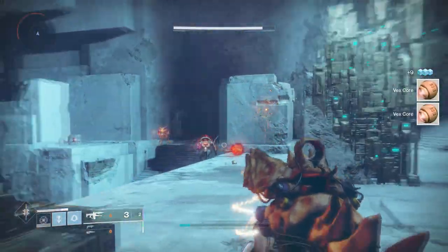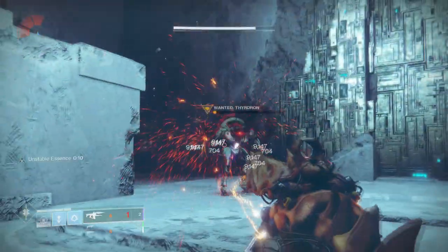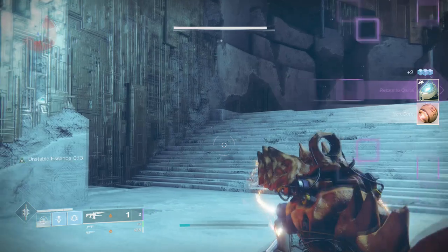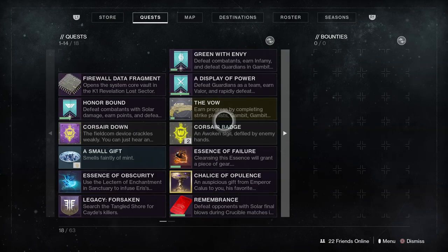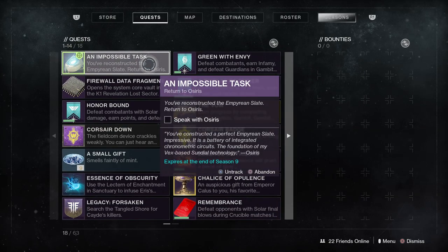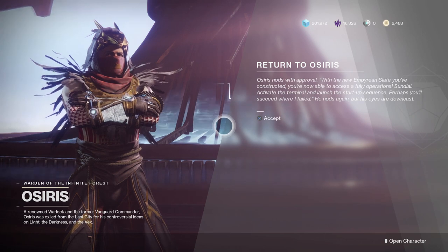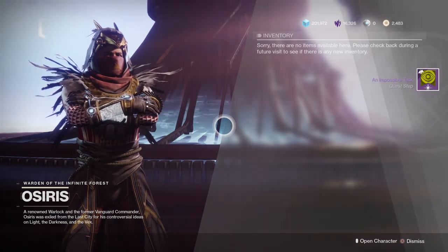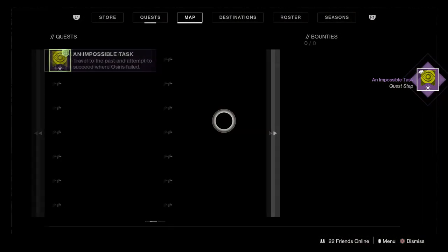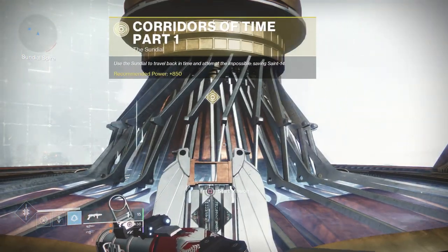Once you have all 50 kills and all 25 Vex cores, you will move on to the final part of the quest, which requires you to go talk to Osiris again, and then do probably one of the coolest missions I've ever done. I omitted the mission from this video because I want you to experience it yourselves — no spoilers. Simply speak to Osiris; he will instruct you to do a mission. I was a little confused about where to start — it's literally right next to Osiris. Initiate the sundial core — it's like playing through the Sundial public event. Simply go up to the terminal, hit the interact button, do the mission, and then it will kick you to orbit; come back and talk to Osiris.